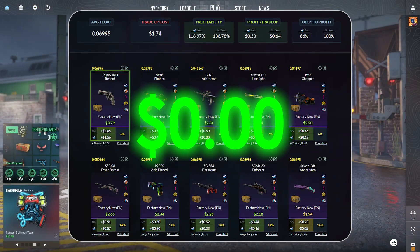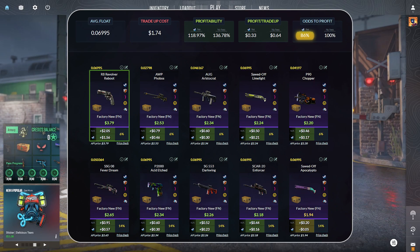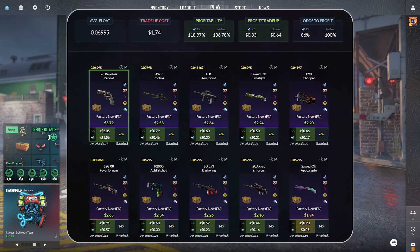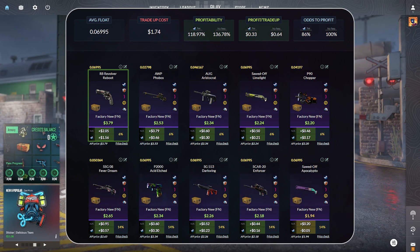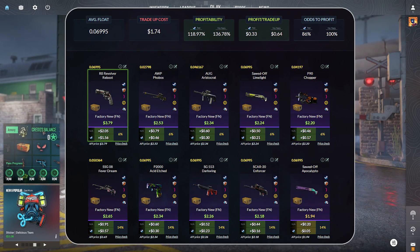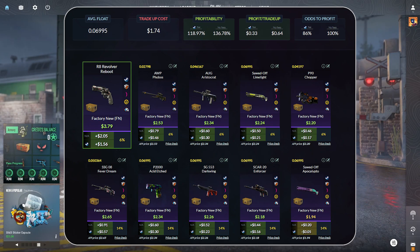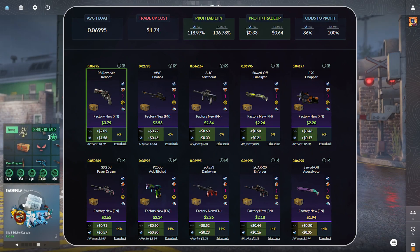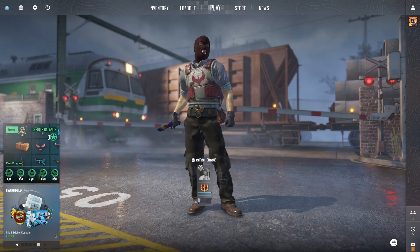Taking a look at our second trade-up here, this trade-up comes in at $1.74. We have an 86% chance odds to profit when selling on Steam. However, if you're selling on a third-party site, you do have 100% chance odds to profit. The top option here is the R8 Revolver Reboot, factory new condition — $1.56 in profit when selling on Steam, or $2.05 in profit when selling on a third-party site.